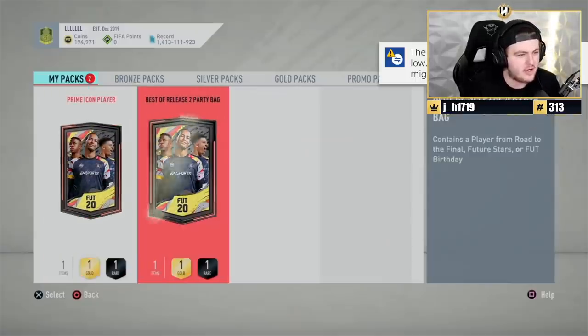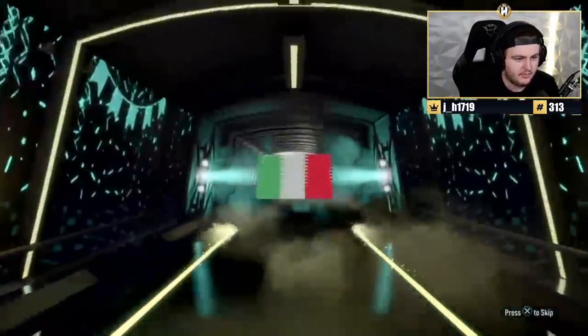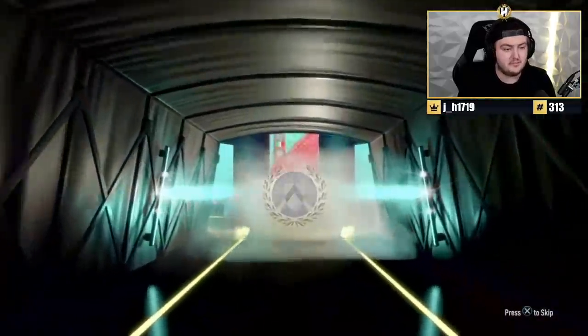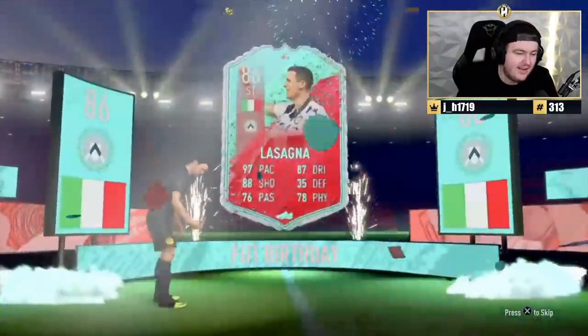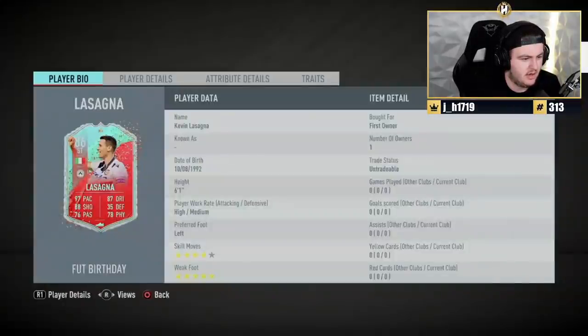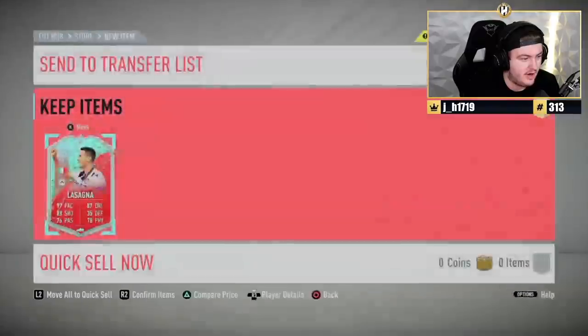A party bag and a prime icon upcoming. We'll do the party bag first, because I feel like the prime icon has a higher ceiling of good things. You got a Fut Birthday here though. What nation? Italian? Lasagna. It's not bad — I think this card has a five-star weak foot, which actually could make this card still usable. Five-star weak foot, four-star skills. That's probably still a fairly usable card off the bench.